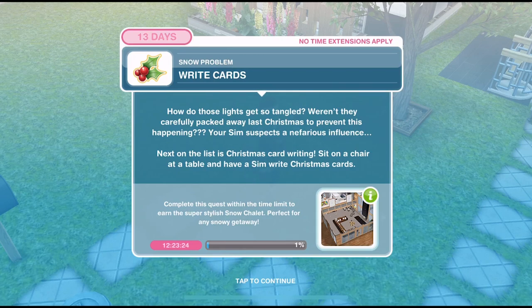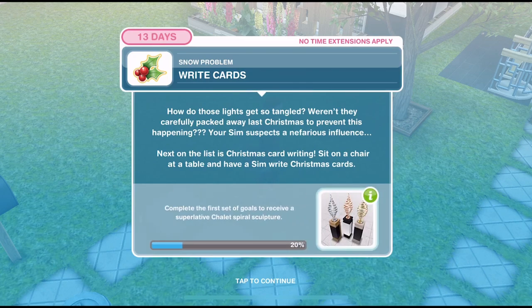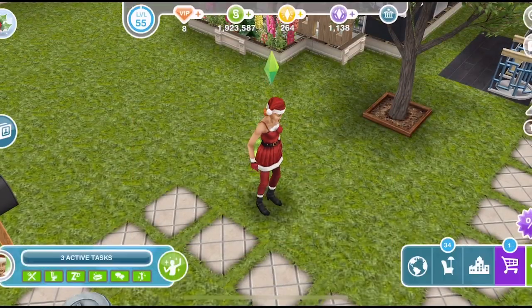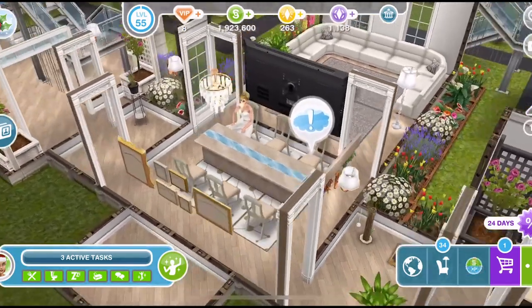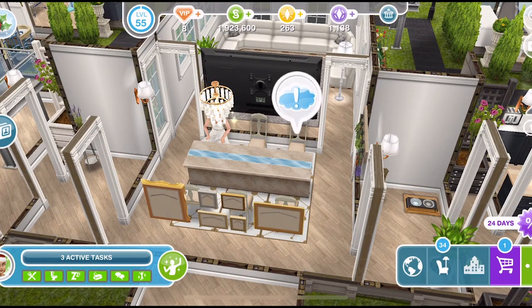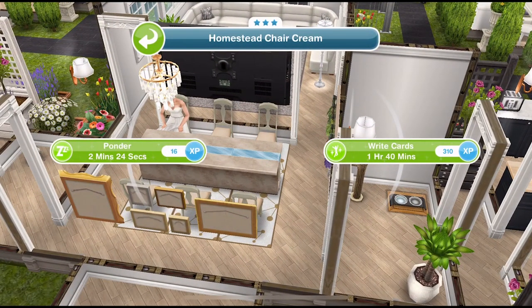Now we need to write cards. 'How do those lights get so tangled? Weren't they carefully packed away last Christmas? To prevent this happening, your sim suspects a nefarious influence. Next on the list is Christmas card writing.' Sit on a chair at a table and have a sim write Christmas cards. If you're stuck, it will pop up with an exclamation mark if you have a chair at a table available. Click on there and write cards — it's one hour and 40 minutes.